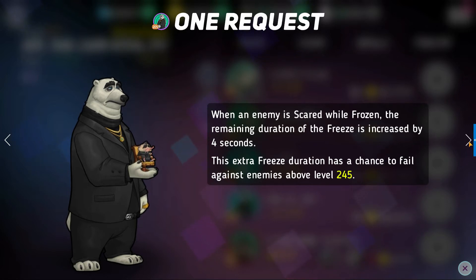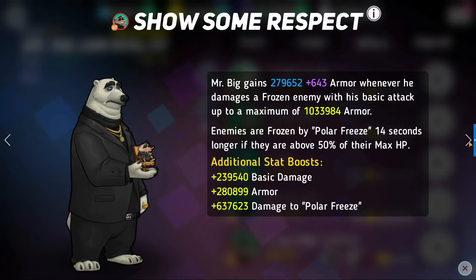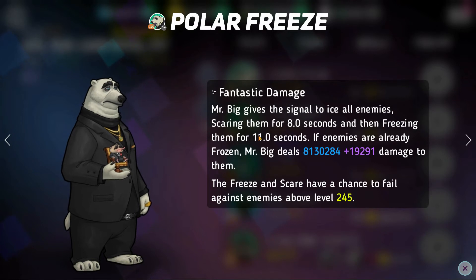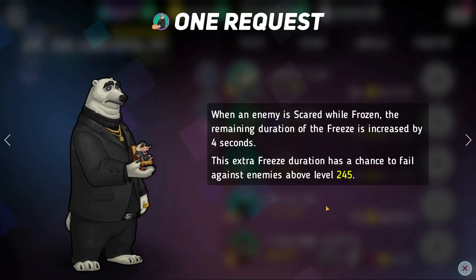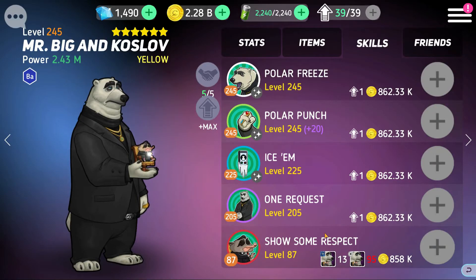The amount of freeze that Mr. Big has is crazy. Your team just winds up frozen for basically the entire battle against him. Red skill: Mr. Big gains a decent amount of armor whenever he damages a frozen enemy with his basic attack, up to about a million armor at my level. Enemies frozen by Polar Freeze are frozen 14 seconds longer if they are above 50% of their max HP — that takes it to a 25-second freeze. That's literally like a quarter of the battle.